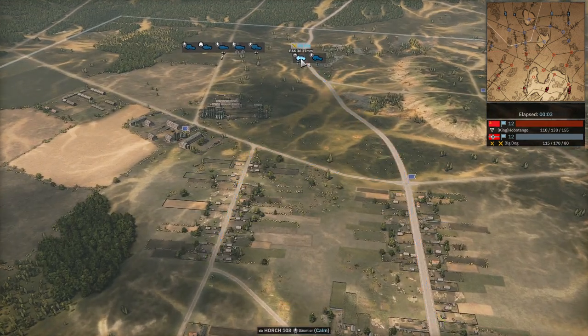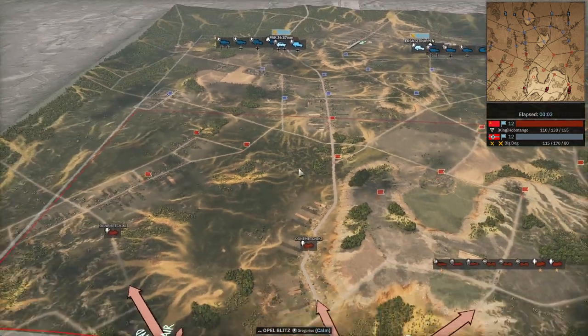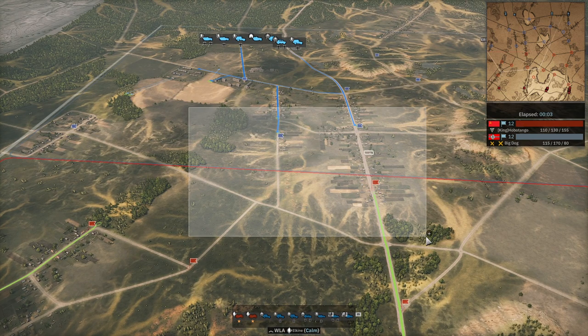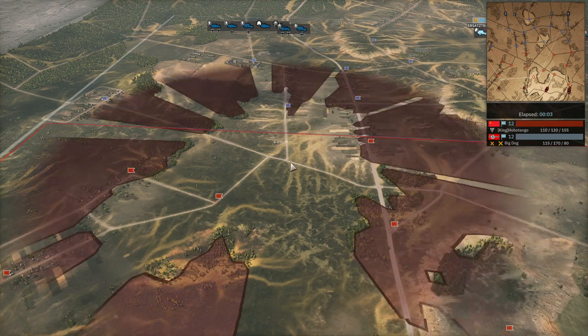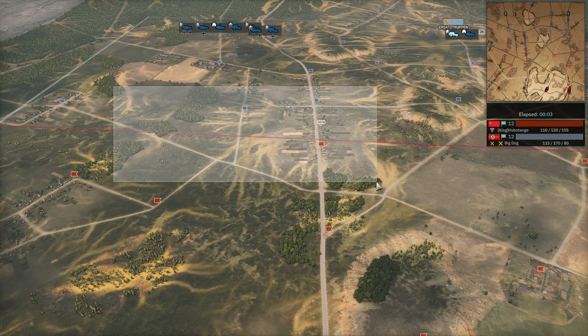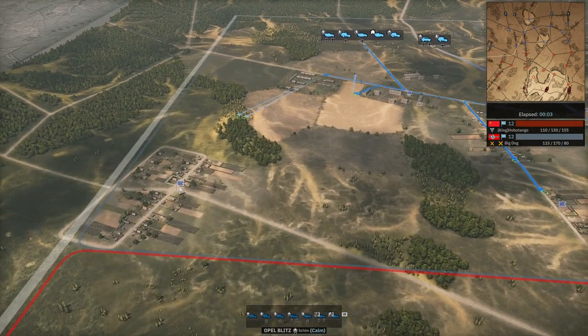Over here he's only going with a Pac-36 and a Panzer. I was really lucky that he's actually not going to attack around here. A lot of players will go strong for this side because you've got 1, 2, 3, 4 flags - if you capture this, it gets way easier to capture this around here. This is really playing Russian Roulette, and over here it ended up being great.